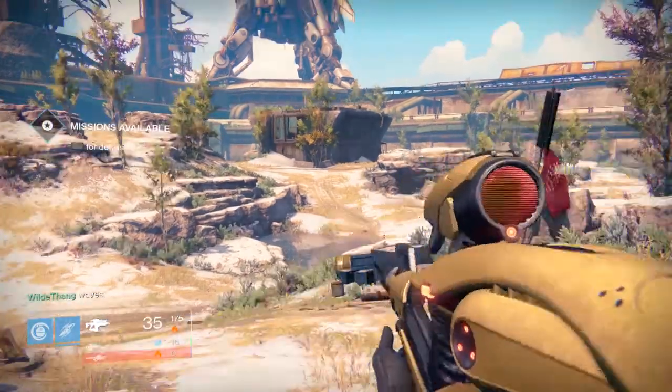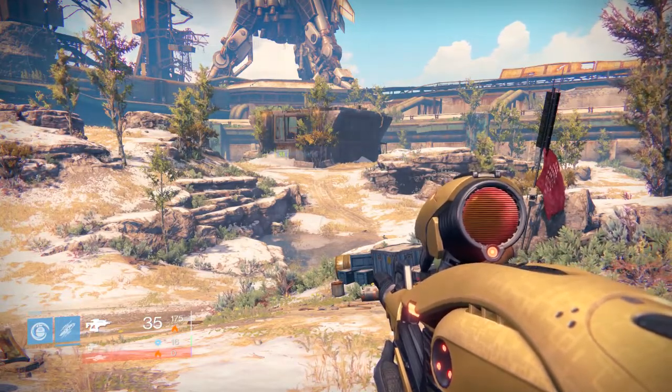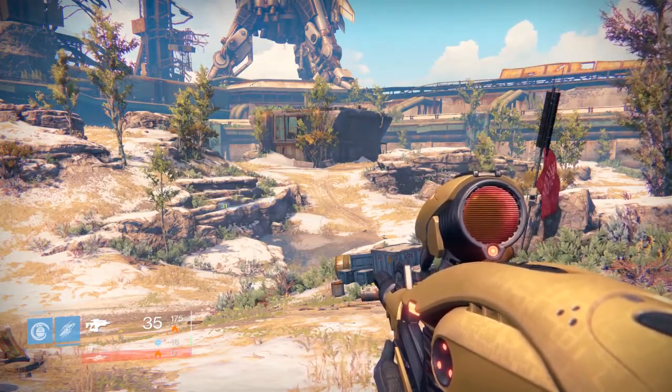How's it going everyone, WildBang here and welcome to a brand new Destiny video. In this video I'm going to be showing you guys the Hunger of Crota rocket launcher. You can only get it in Crota's End and you can only get it when you kill Crota right at the end of the raid. That's the only time weapons drop in that raid, just to let you know.